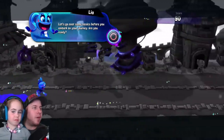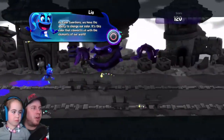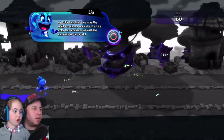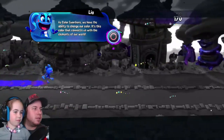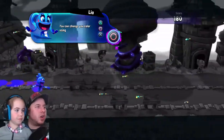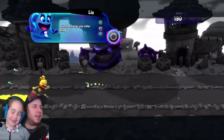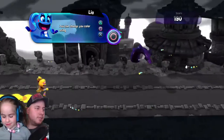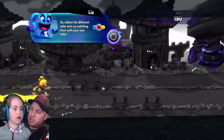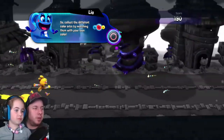Let's go over some basics before you embark on your journey. As a Color Guardian, we have the ability to change our color. You can change colors by pressing certain buttons. So if you want to change the colors, you have to press those buttons — it tells you which color is which over here. Now you're yellow! Press O again. So collect the different colors by matching their own color. If you want to pick up a red color, you have to be red by pressing the square.